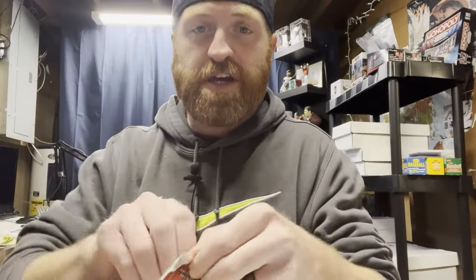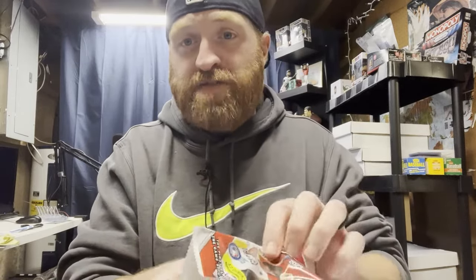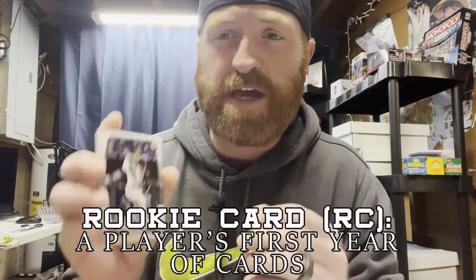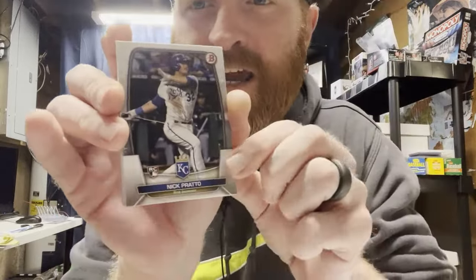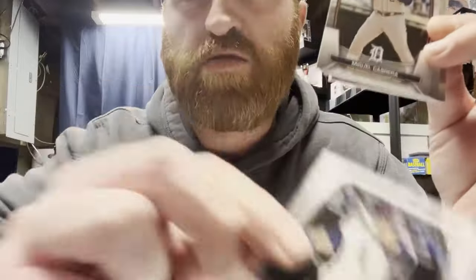First, let's go over cards — what you might see at local card shows or your card store. The best way to explain that is to rip a pack. I've got a little 2023 Bowman here. When you rip a pack, you're going to have base cards — those are your veterans and stars — and then you're going to have rookie cards, which are the more desirable base cards. You'll see that little RC symbol indicating it's a rookie card.